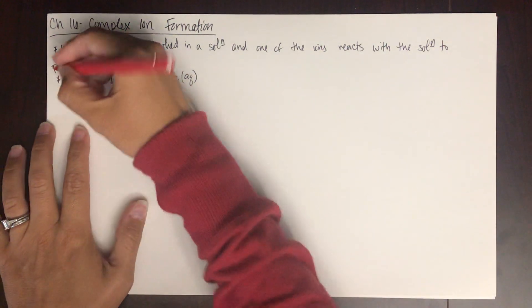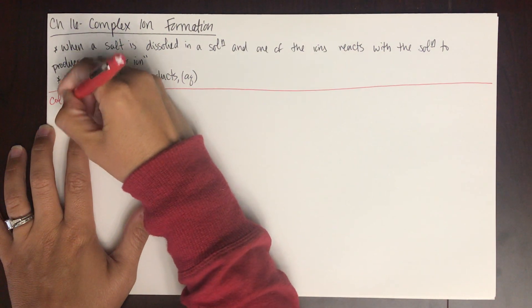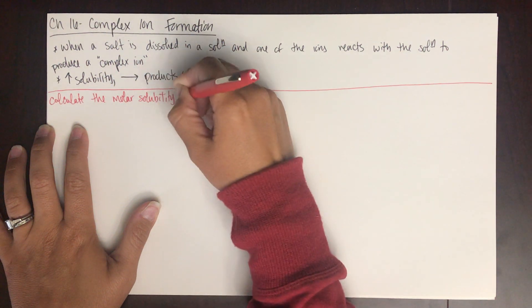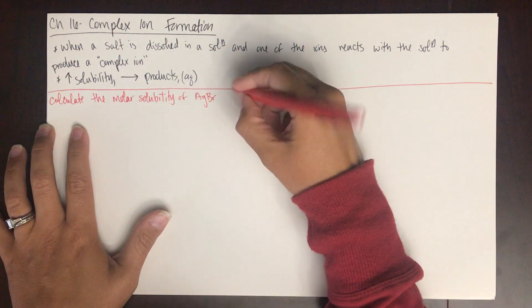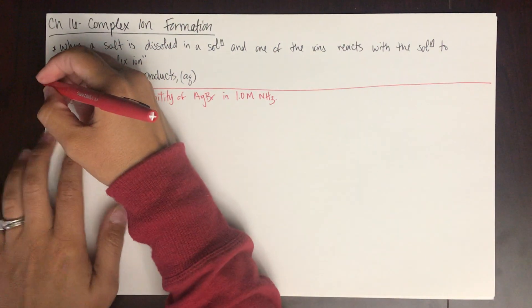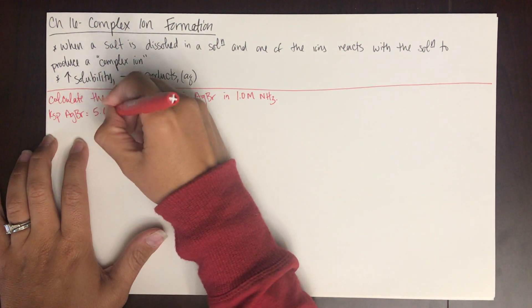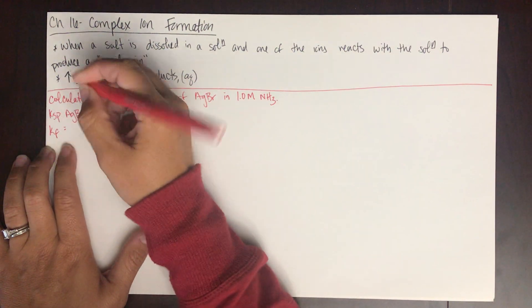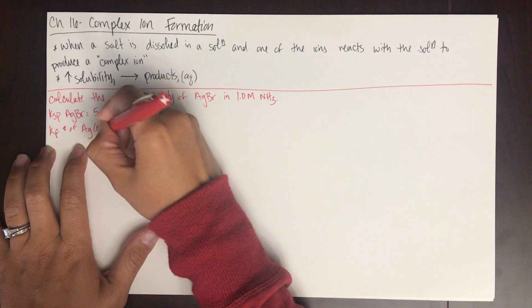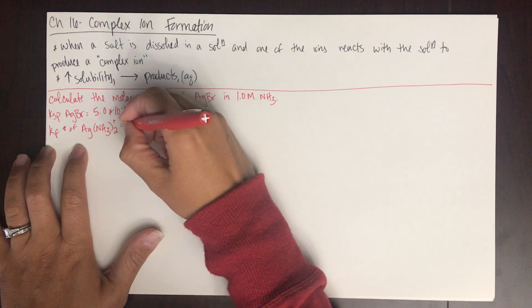The best way to explain this is to just do an example. Calculate the molar solubility of silver(I) bromide in 1.0 molar ammonia. The problem tells you the Ksp of silver(I) bromide is 5.0 times 10 to the negative 13th, and the Kf of the complex ion is 1.7 times 10 to the positive 7th.